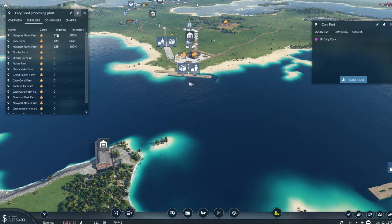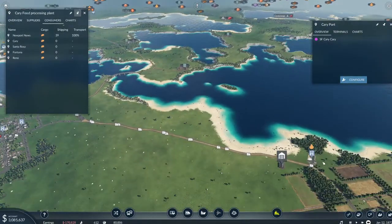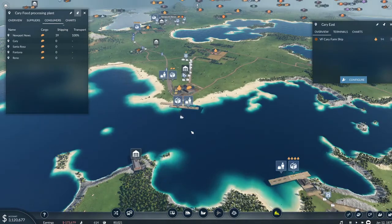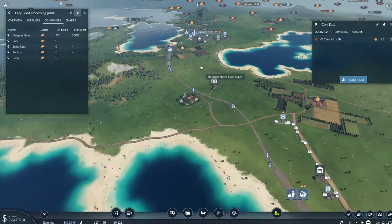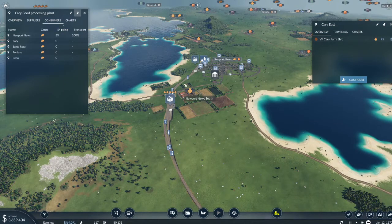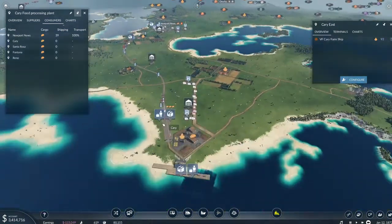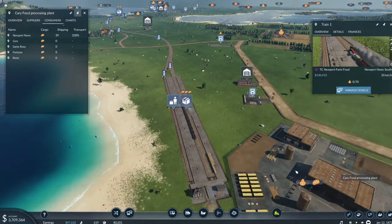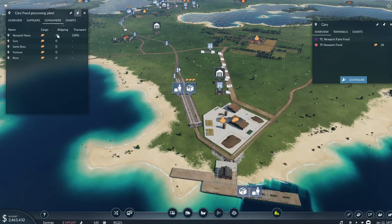My supplies have gone down, which means these are going to be affected — this is probably still at full. But we know this cargo is working just fine because it's taking food from the farm over here to the food processor. There's another farm here, and one or two trains are stopping here to pick up food, and one train is skipping this station to come down here. That's being turned into a little bit of food — not a lot, because they're only demanding 39 right now.